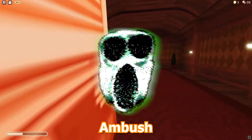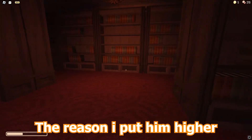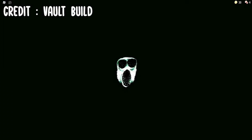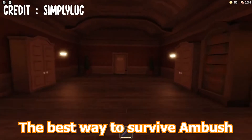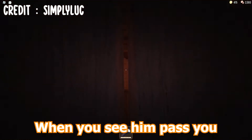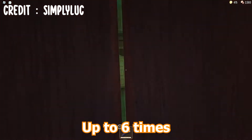For number 3 we have Ambush. Ambush is similar to Rush in the fact that his attack is an instant kill. The reason I put him higher on the list though, is because instead of attacking once like Rush, he can attack up to 6 times. This makes just hiding in the closet not an option, as Hide will eventually just kick you out. The best way to survive Ambush is to enter the closet, then when you see him pass you, get out of the closet and then quickly get back in. Be prepared to repeat this process up to 6 times.